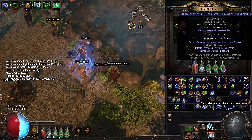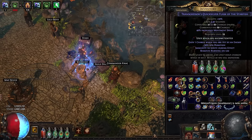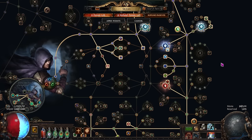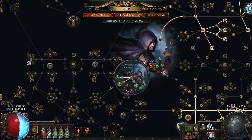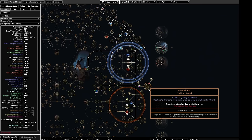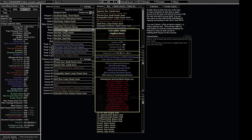Ailments are more annoying, and we don't get the shock/ignite immunity that Sabo does. The first thing I'll do when I get to maps is roll an ignite immunity flask and automate it with triggers when ignited. For freeze immunity, I'll keep One Step Ahead until I unlock freeze immunity in the Brine King pantheon. Once I get a bit more budget, I'll roll 100% shock avoidance boots and use a Storm Shroud to go completely ailment immune. You can see this setup in both the additional POBs I provide in the description.